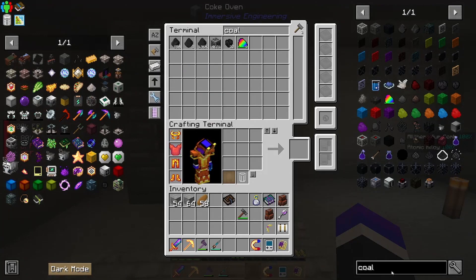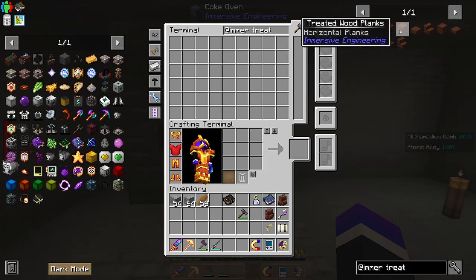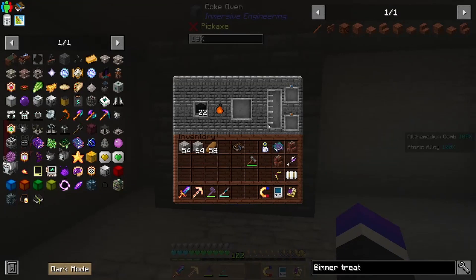One of the first things we need to do is grab some treated stuff, which comes from using creosote oil and planks. Every time the coke oven consumes a coal or a coal block it will create a coal coke as well as creosote oil, which you can then bucket out or pipe out to be used. So that's what we're going to do.